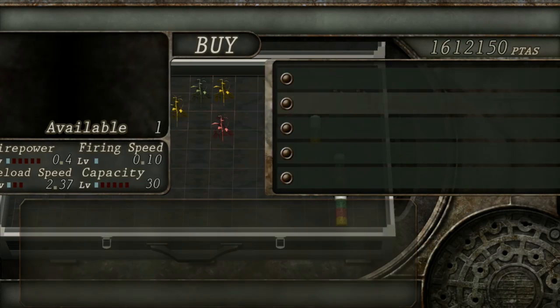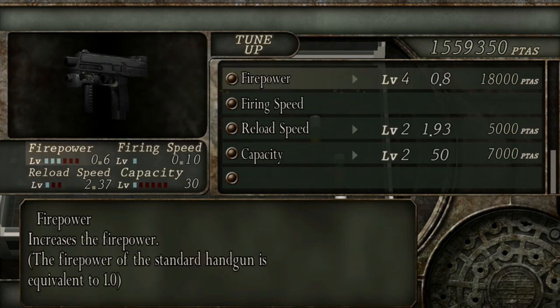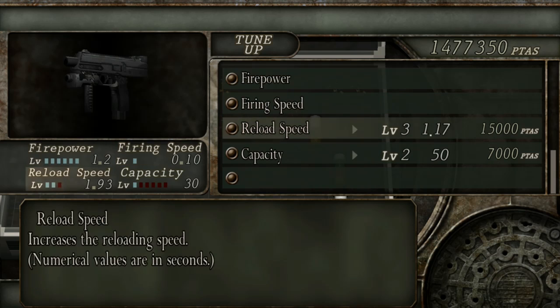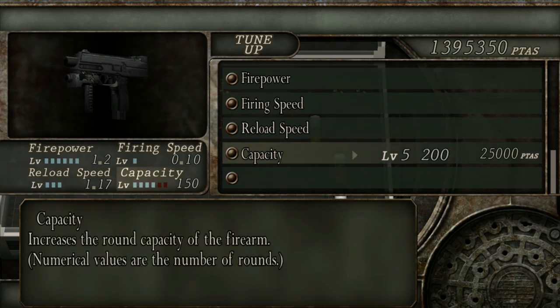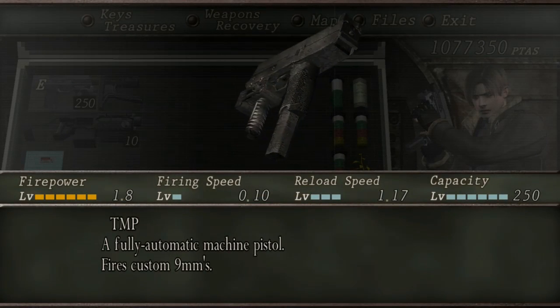This is the final weapon showcase for Resident Evil 4, covering a few weapons that did not fit into any of the other previous categories. First up is the TMP. The TMP can be bought from the merchant for 15,000 pesetas in the original versions of the game, but the price is cut down to 10,000 pesetas for the later ports.